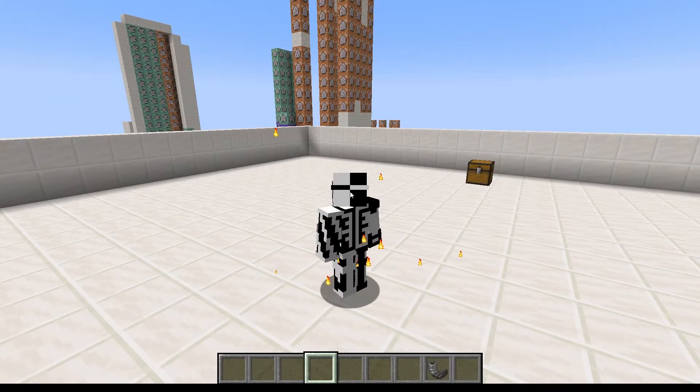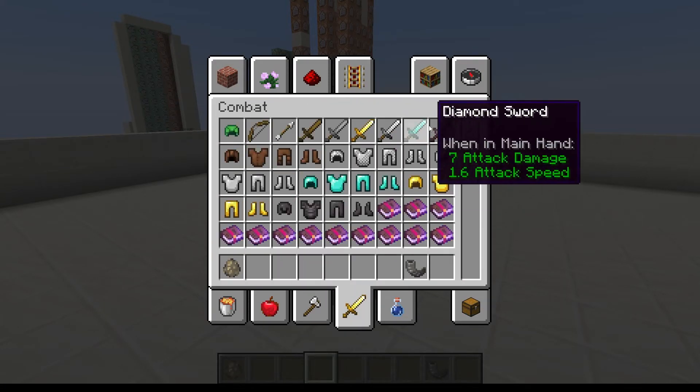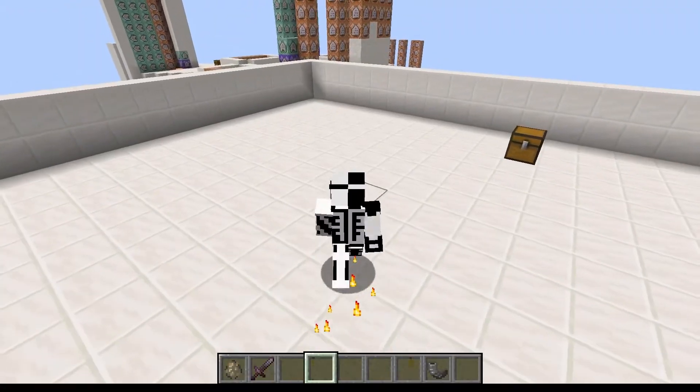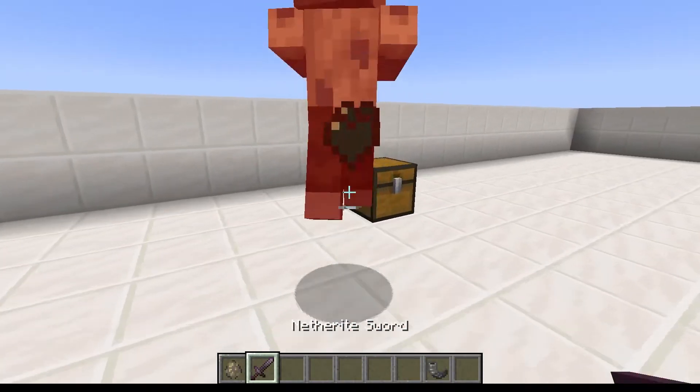We go ahead and grab out a husk egg so we can compare it. The longer you wait to attack, the more damage you will do.